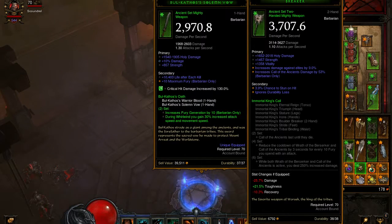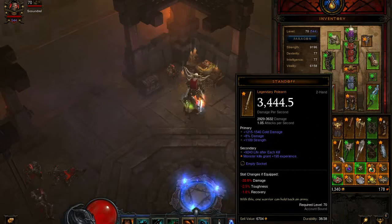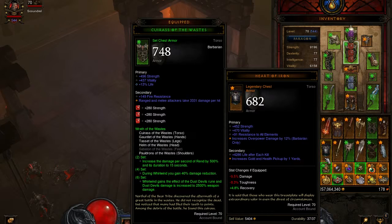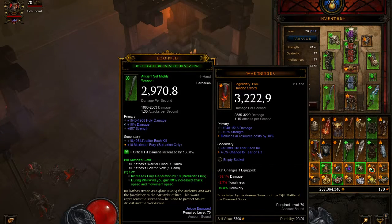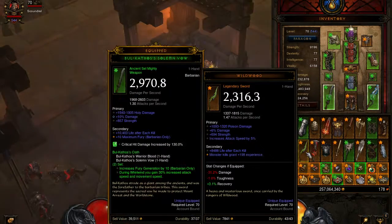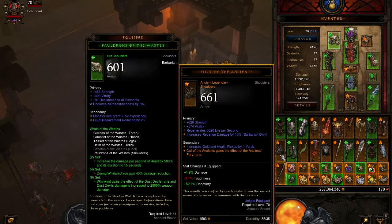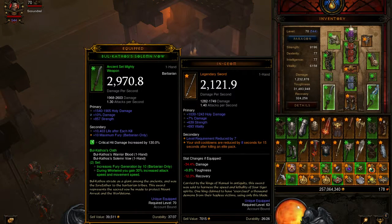That doesn't really look like that great for an artifact. I think I've got a 4-7 or 4-9 — one of mine. Then again, it's a different one, and it also has an Emerald in it, but still. This one right here is getting disenchanted.